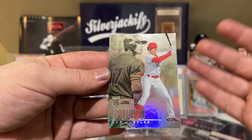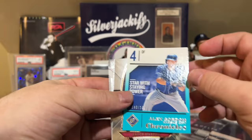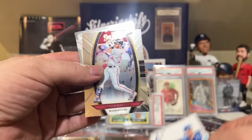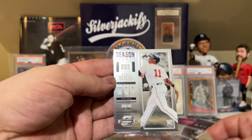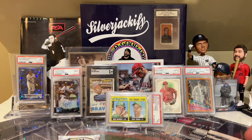Look at that — Shohei Otani Rookie. It's a beautiful card, too. Charlie Blackman. And we have an Alex Gordon, some sort of insert, numbered to 199. And we got a rookie here — it is a Raphael Devers rookie. Nice, a Devers. A Bryce Harper card. A card to 199. Pretty nice.